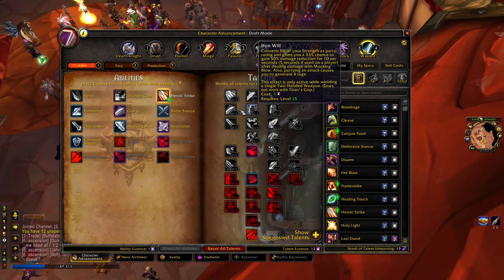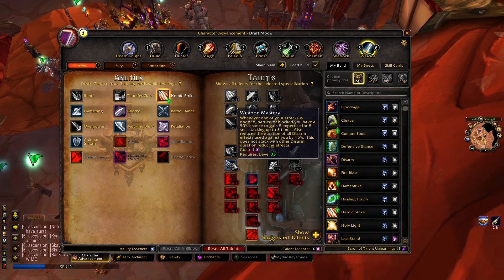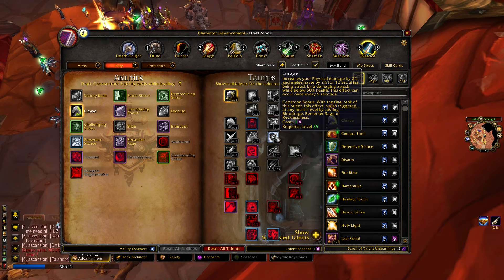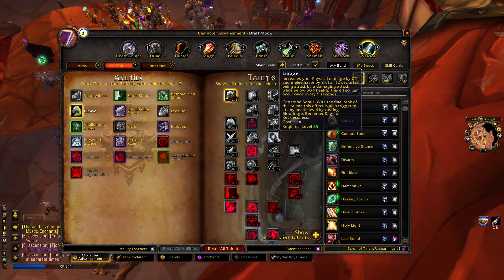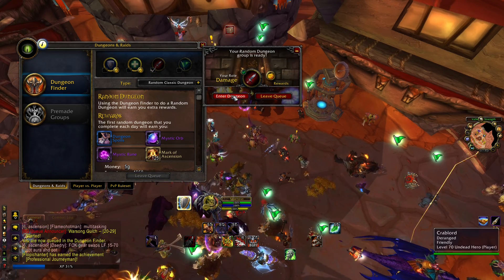There are a couple of special talents that open up - for example, Improved Disarm for 10% more damage, count me in. Moving on to Arms Warrior, Weapon Mastery increases expertise rating. Then we have Enrage - with the final rank, this talent's effect also triggers at any health level, so we can trigger it whenever we use Blood Rage, giving us nice melee haste as well as a physical damage increase. I got pretty triggered so let's just do one old school dungeon and see what happens.